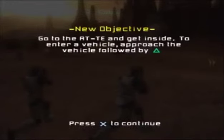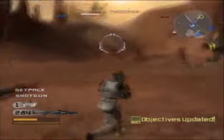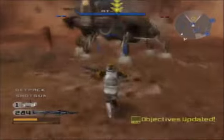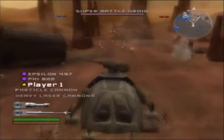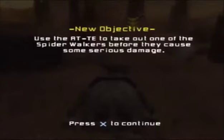The CIS have sent in a column of spider walkers. Get to the AT-TE clone and make it fast. Now take one of those walkers down before they do some serious damage.